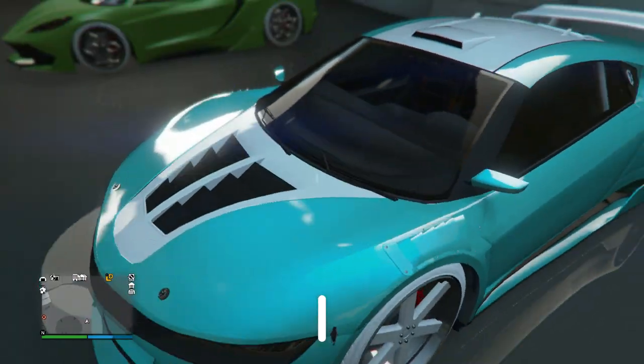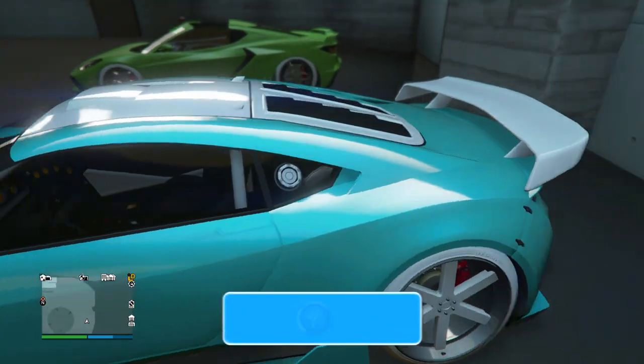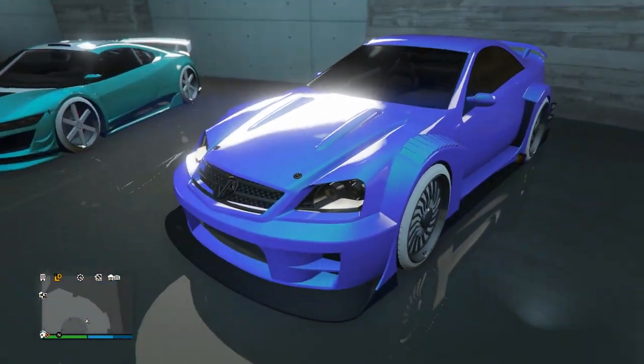Next up we got the Jester with this aqua blue paint job, ice white Benny's wheels, and white on the secondary color. I don't see the Jester modded often so it's nice to see it modded. He's also got the Blankton on the back as well — definitely a pretty cool design on it.